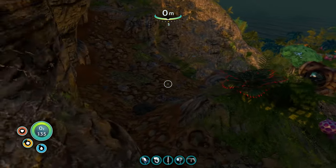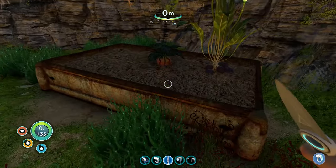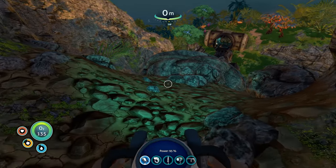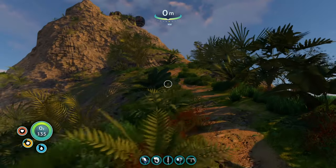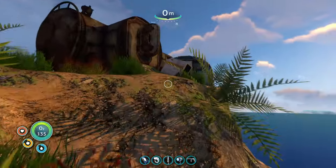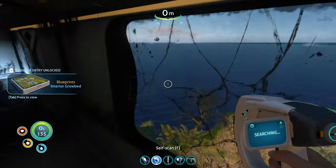Next, visit the Floating Island. Your goal here is to scan the multipurpose room if you didn't get the one down in the cave, scan the exterior grow bed if you want it, and get some marble melon seeds. Next, make your way up to the base on the northwestern part of the mountain. Once you're up here, scan the indoor grow bed, then make your way off the island.